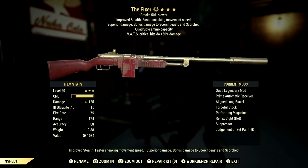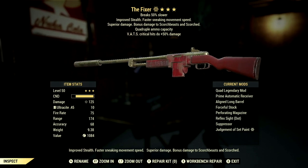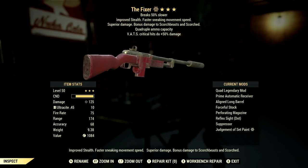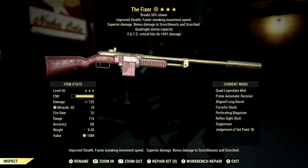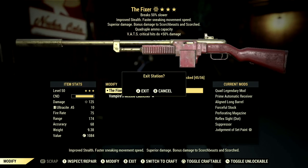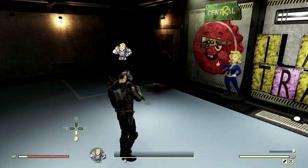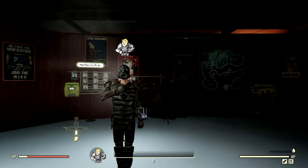You do not need this exact gun to have a fantastic time with the build, though I do recommend it because the Fixers are amazing. But this is it — this is my in-game power armor commando build with my fantastic in-game weapon. If you enjoyed the Fallout 76 content and want to see more, make sure you smash that like button and subscribe for more Fallout 76 content. I shall see you in the next one. Peace.